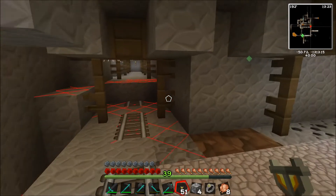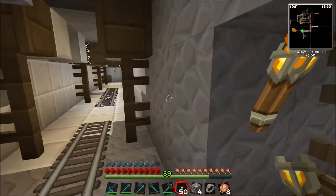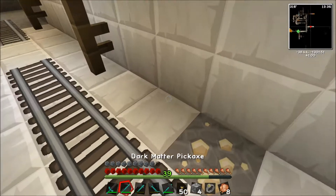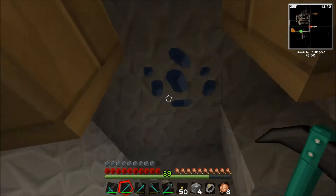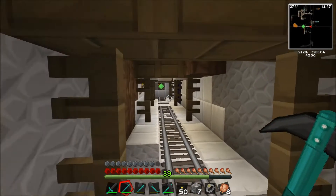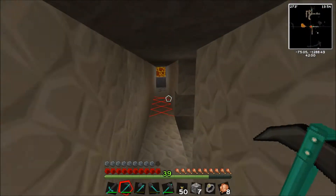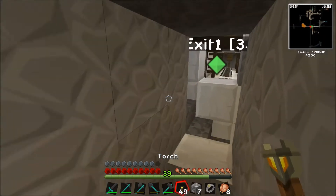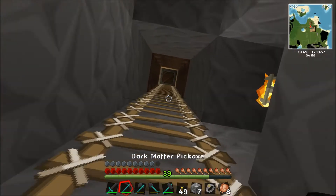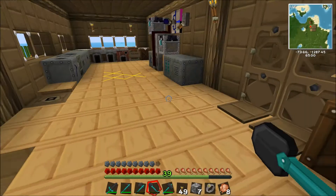Let me just find my way out of here. I always get lost in my own mine. Let's just grab a little bit of iron while I'm passing — a little bit of iron does not hurt. There's my exit. And there's a little bit of redness here; I don't want mobs spawning and coming down here. The Dark Matter Axe and the Shovel do fairly similar things, which is kind of cool.